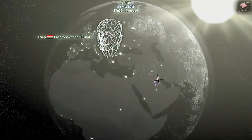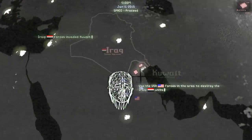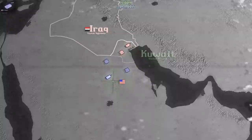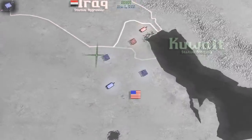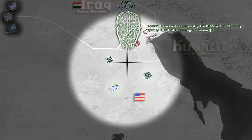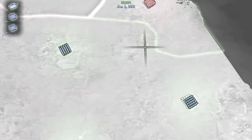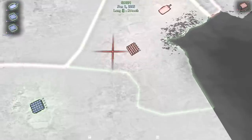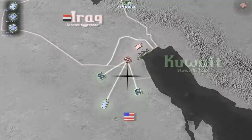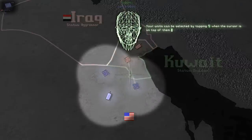Iraqi forces invaded Kuwait. Use the USA forces in the area to destroy the Iraqi units. Hang on — according to the date here, it says January 1st, 2015. So unless I missed something, they invaded Kuwait again? Okay, got my forces. Zoom in and out is done using the mouse wheel or by pressing shift while moving the mouse. Zoom in and out a few times to continue. So what do they have? They have an infantry, I suppose? And an armor division.